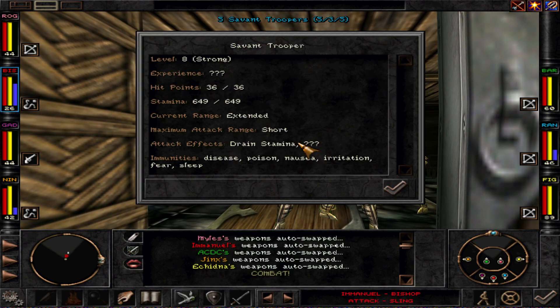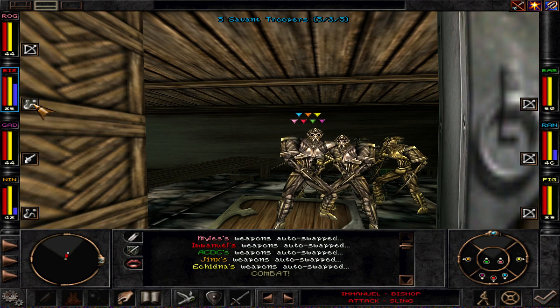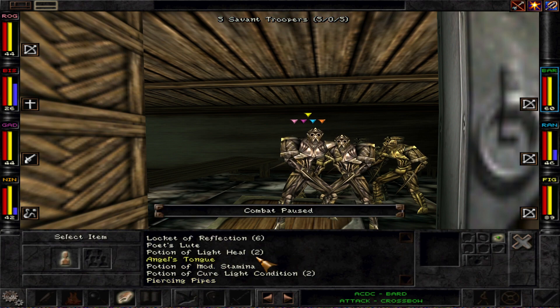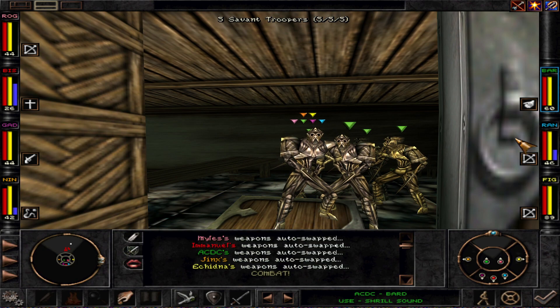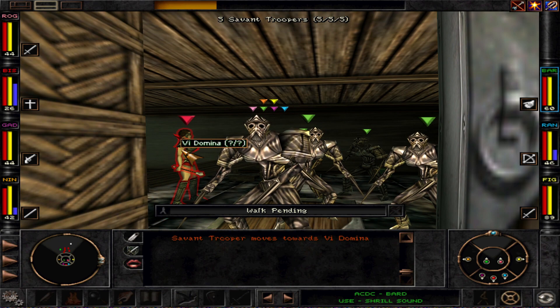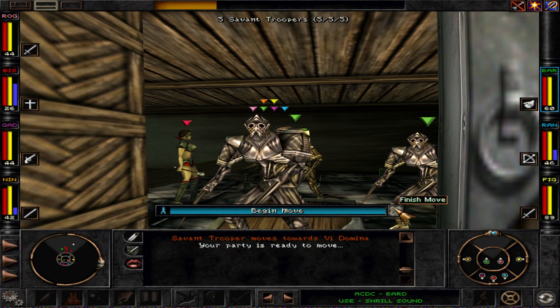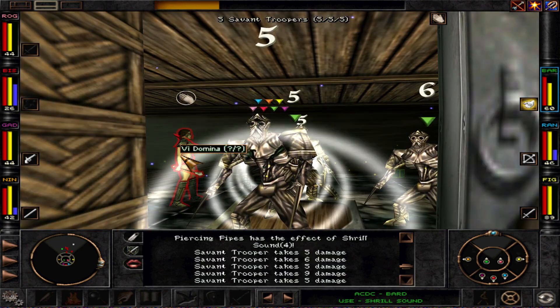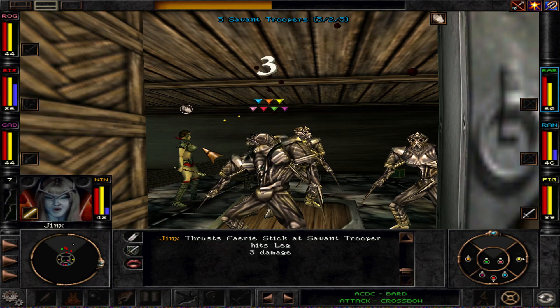We have 5 Savant Troopers — they're quite strong, but we're not afraid. Let's start with a bless, and then we can go piercing pipes. I think we're going to wait until they come to us. There is our friend Vi Domina that we want to free.